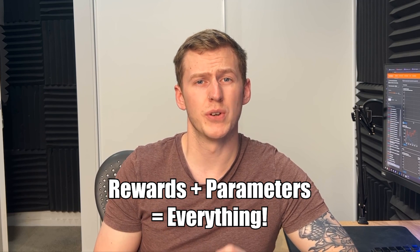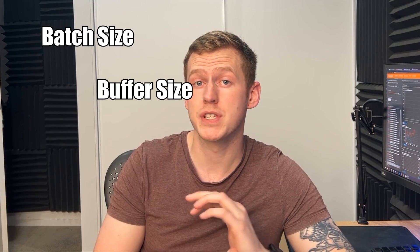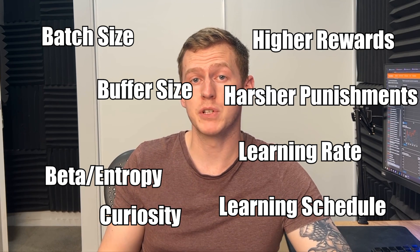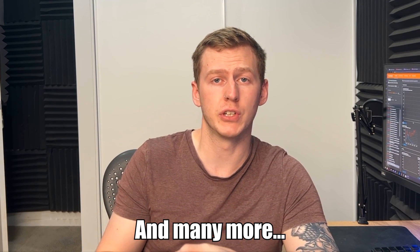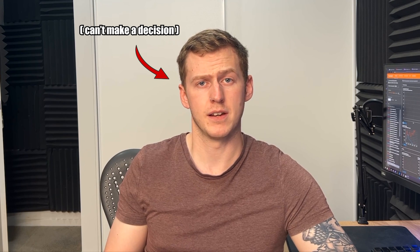Now let's get into the project stuff. Agents are very sensitive to rewards and parameters, so here are just a few things I've played around with: batch size, buffer size, learning rate, learning schedule, beta, reward magnitudes, exploration settings, and more. There are a lot of little moving parts, and each individual part plays its own role in the outcome of the training. My motivation for the end goal of the training also changed a lot throughout the project, which slowed things down.